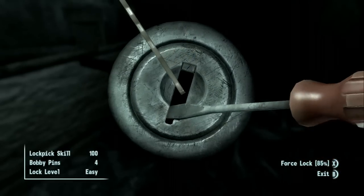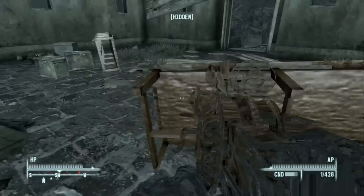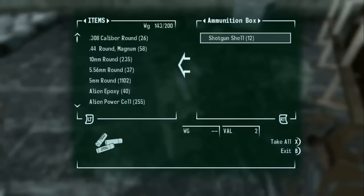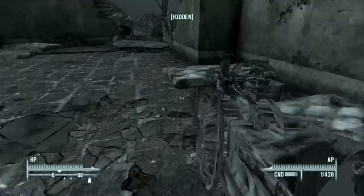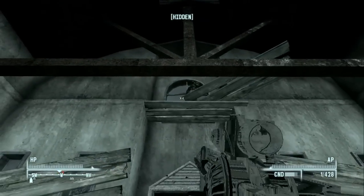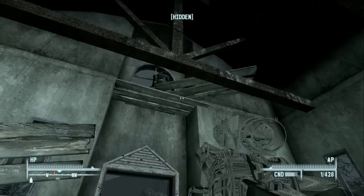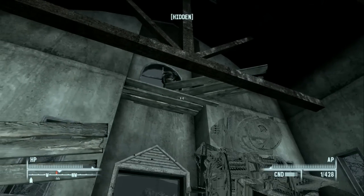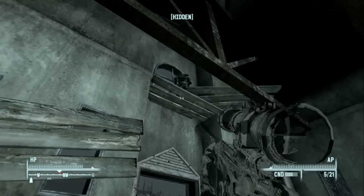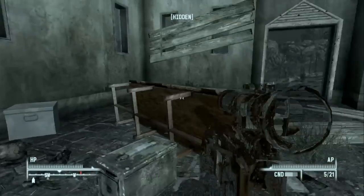There are 12 .308 rounds — great. A couple more ammo boxes. It would be nice to find a unique shotgun as well. That's the Drifter, and he's a red blip. He's a unique type of enemy that carries the reservist rifle; he's held up there taking potshots at people. Let's get a good shot — we're in sneak mode so we'll probably kill him in one shot.